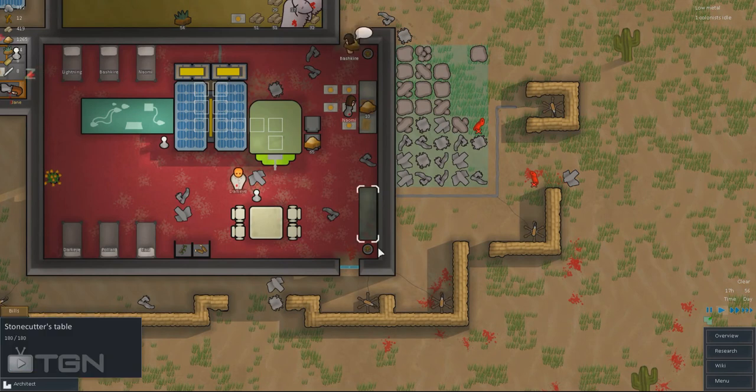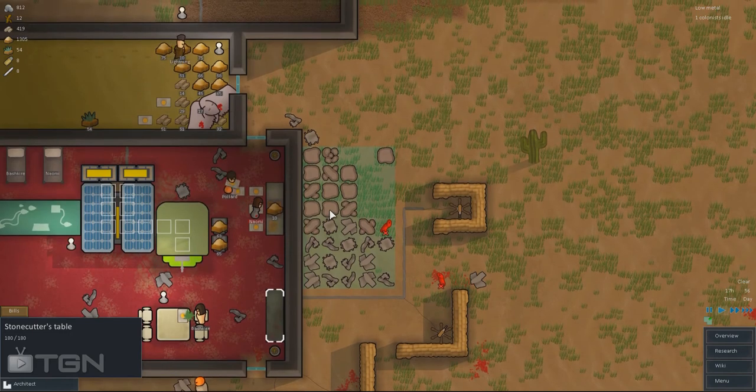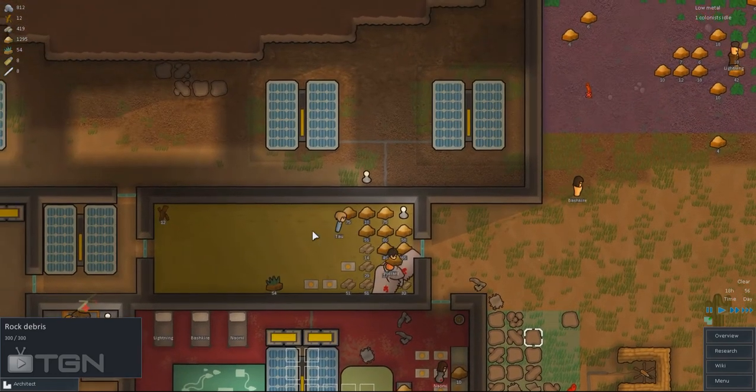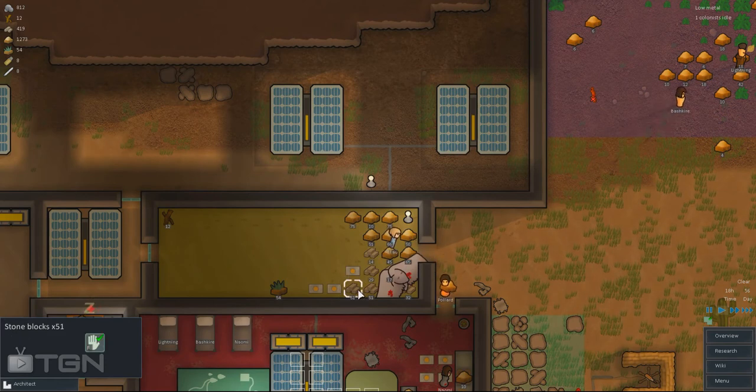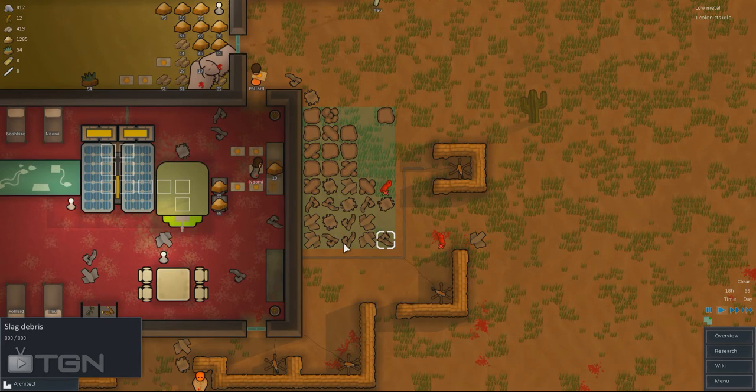To make stone walls, it works like the cooking system - you ask people to make stone blocks as many as you need, and they're going to take your rock debris from your storage dump to make these stones. This is what they look like - stone blocks. You can't do anything from slag for now.